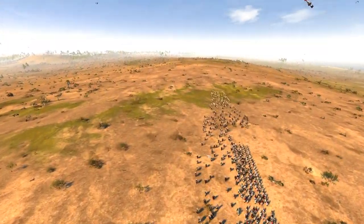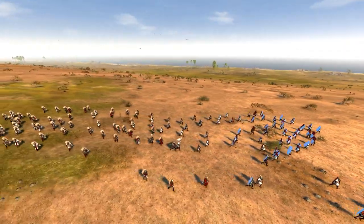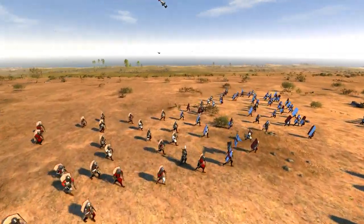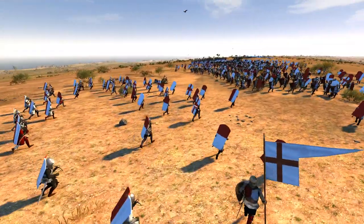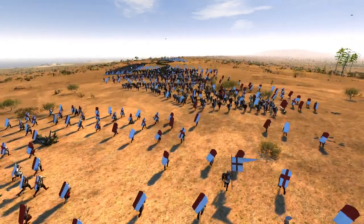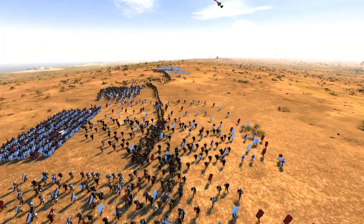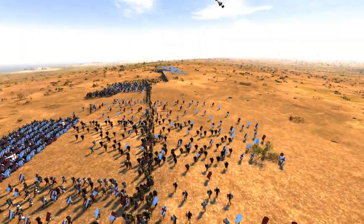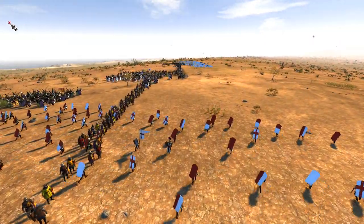We'll quickly go through some of the units I have while we wait for both armies to set up, as is the case with getting a replay to work — it needs a setup after you press ready for some reason. Anyway, we've got five units of Pavese crossbowmen running across here, all in their scattered formation so they don't get focused down.